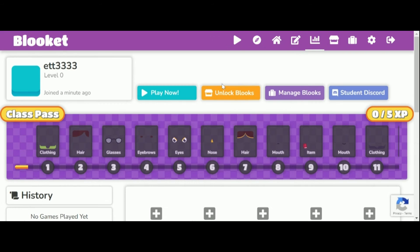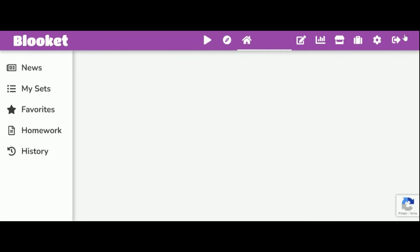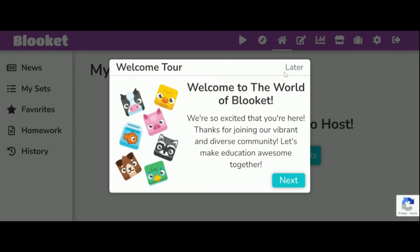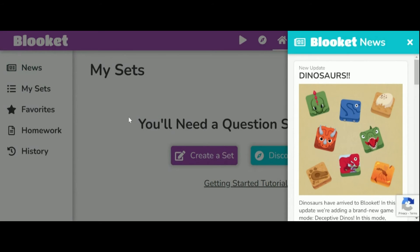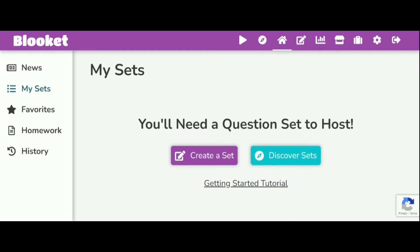Here we have all the bloops, settings, and that kind of thing. I'm going to delete this account now. They have tokens and XP — you earn them by playing Bookit games. To host you need a game ID, but you don't need an account to play.